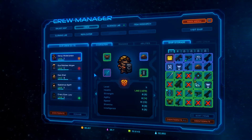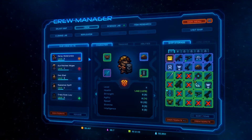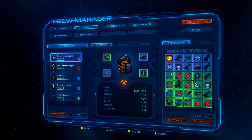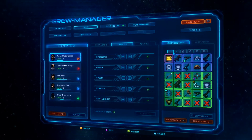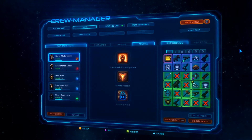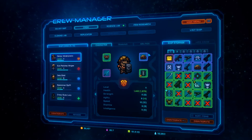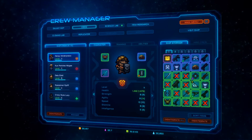One of the things we can look at is, as soon as we jump into the crew tab, you've got your ship crew on the left. You've got characters, training, abilities, storage, and then there's a hire crew button here. But you have to be at a station to be able to do that.